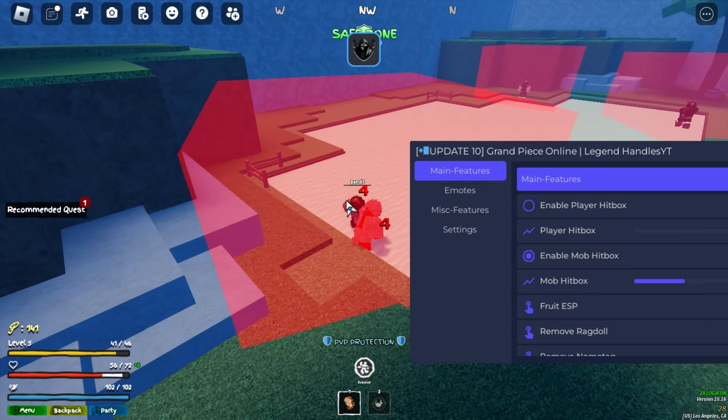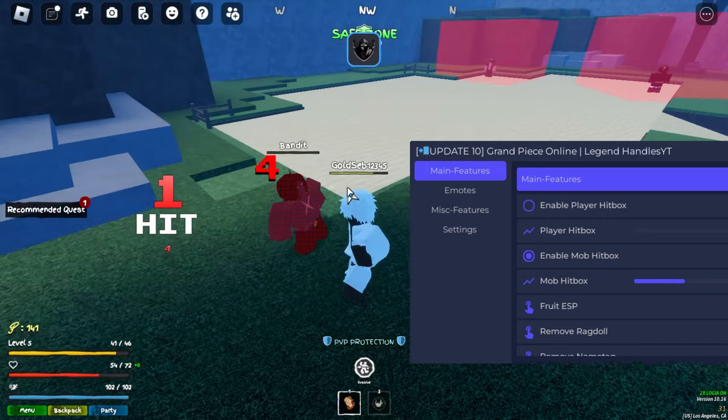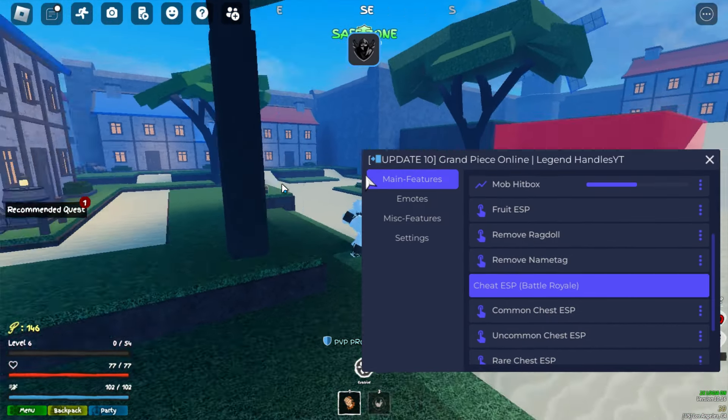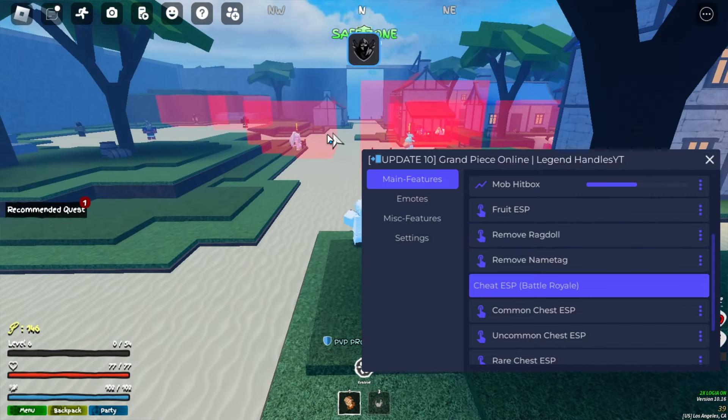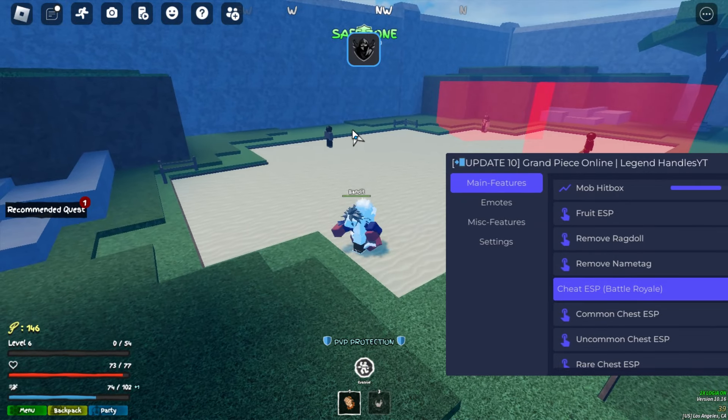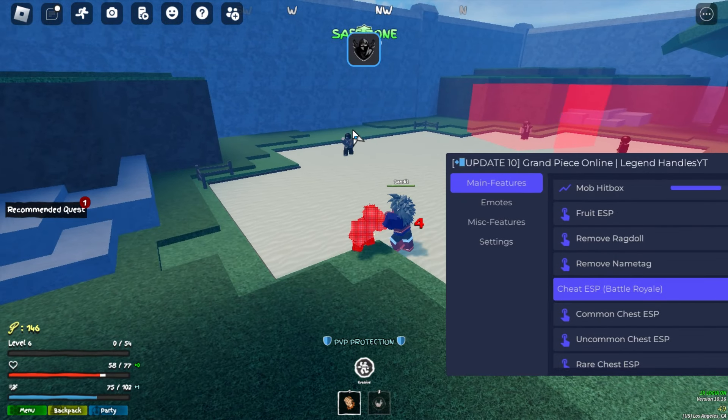We're hitting them from behind — really good. There's also free ESP, but there are no fruits in the server. There's also removed ragdoll, so if we get comboed by a player or mob, they won't be able to ragdoll us, as you can see.